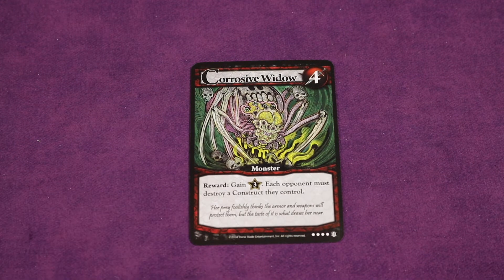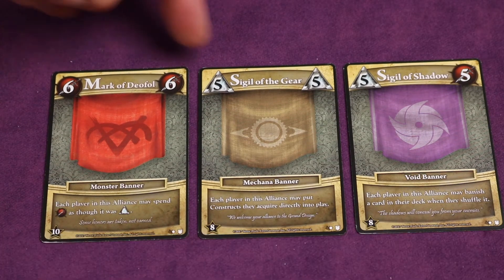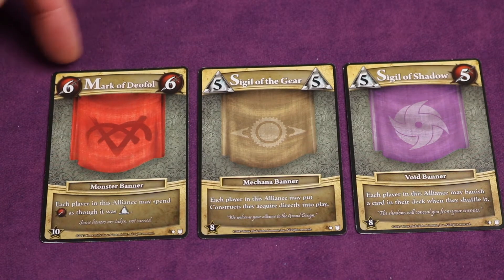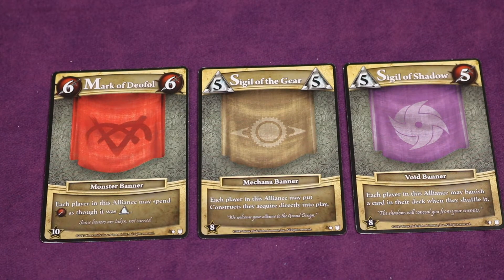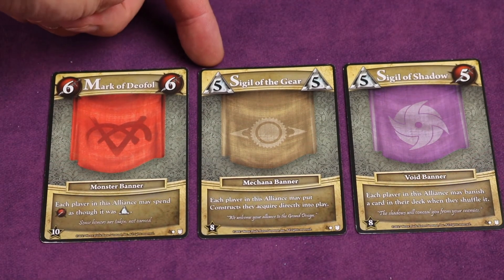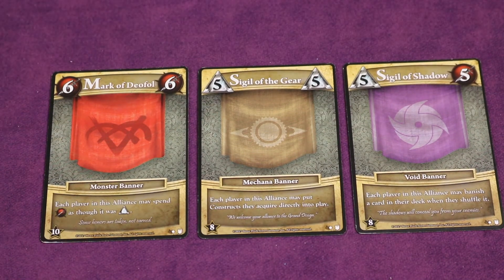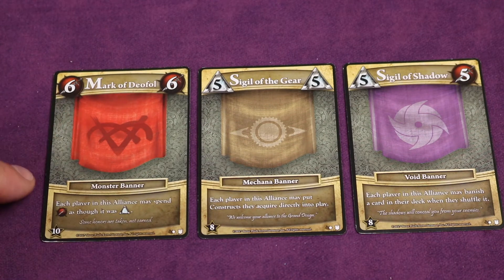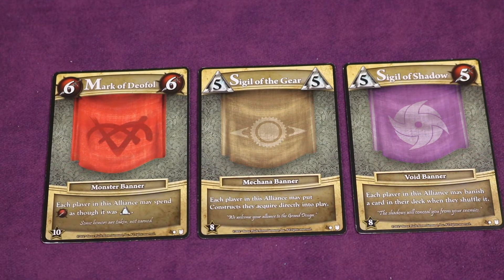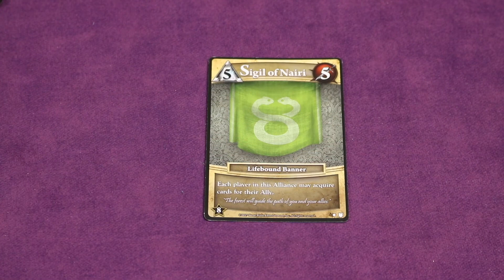There are new cards called banners. They have two different requirements that must each be met by different members of the alliance. For example, one player needs six power and so does the other; or one needs five runes and the other needs five power. Once paid, the banner card is placed in front of them and both players get the reward. Note these are not constructs, so effects that destroy constructs do not destroy banners. With a banner, you can place acquired cards into your ally's discard pile instead of your own.